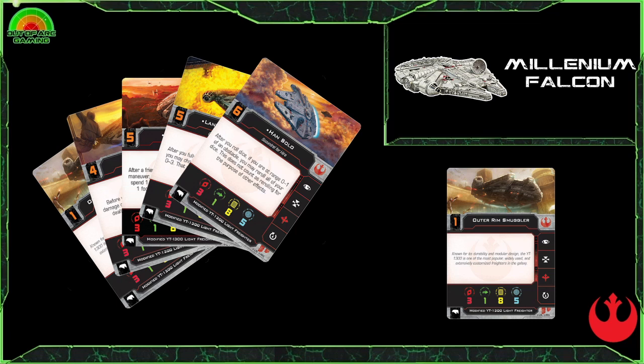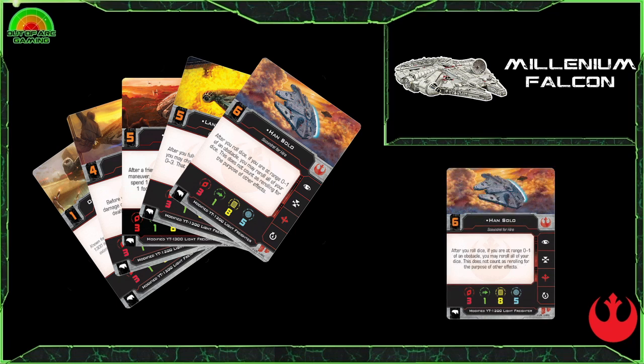When looking at the Rebel Falcon, there's really only one pilot we were ever going to look at, and that is Han Solo himself — initiative six, Scoundrel for Hire. His ability: after you roll dice, if you are at range zero to one of an obstacle, you may re-roll all of your dice; this does not count as re-rolling for the purpose of other effects. That is just such a great ability — it allows you to skirt those rocks, re-roll dice, and just be an absolute pain to your opponents.